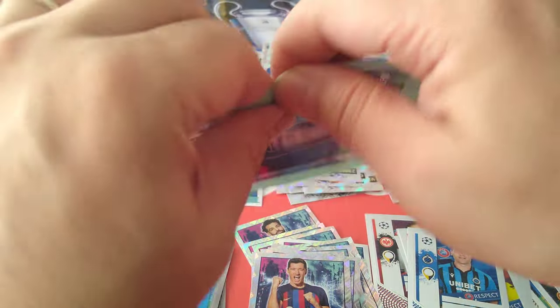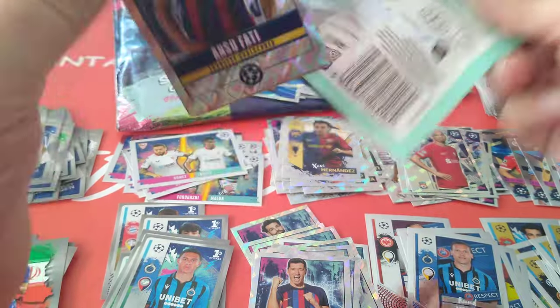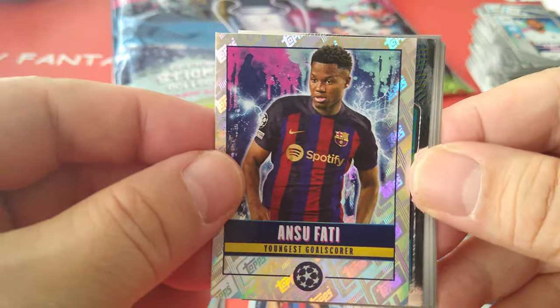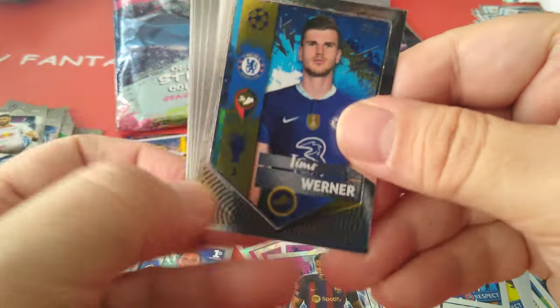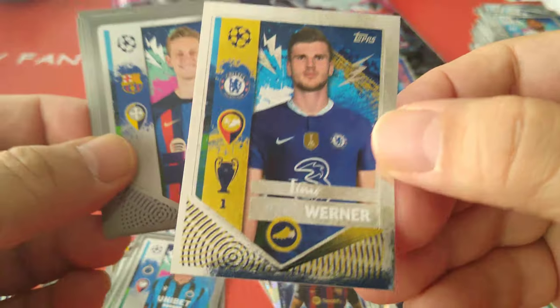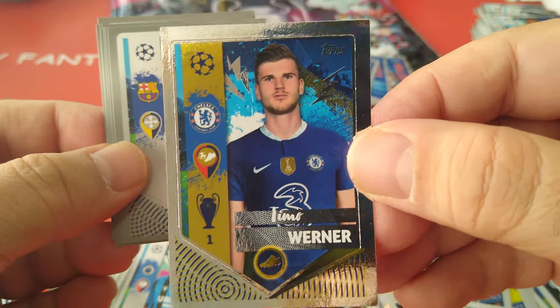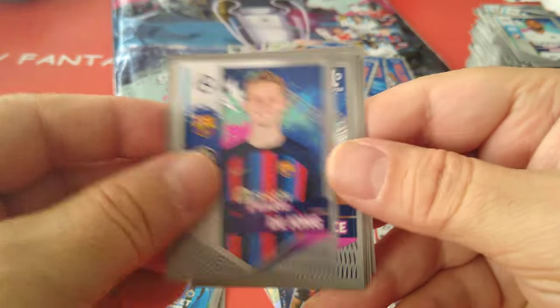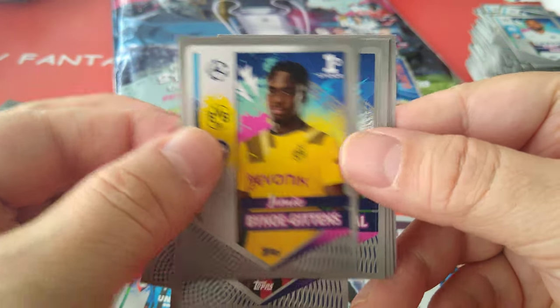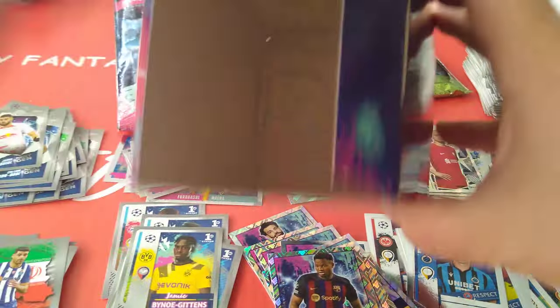Last packet — 50 packets open, guys! We finish off on top — look at that, nice Ansu Fati, youngest goalscorer, brilliant. Followed by Timo Werner back at Red Bull Leipzig, shown in his Chelsea kit — his last sticker probably for Chelsea as goalscorer. Frankie de Jong, Bjornay Guttens first sticker, Carvajal, De Paul, Muller — nice.